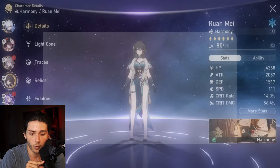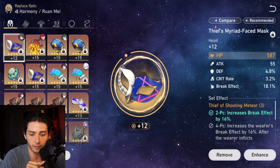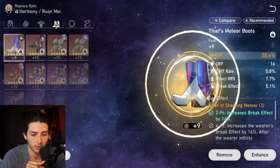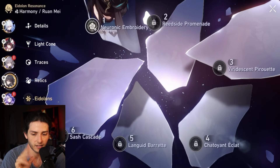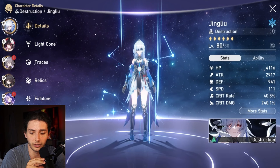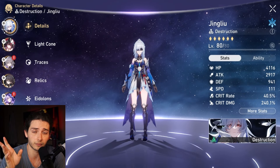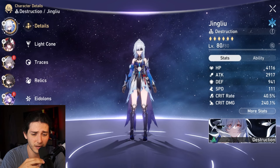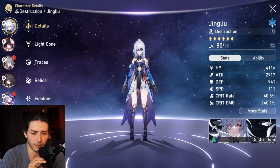Ruan Mei is on the slow build with Keel. I got rid of the extra break effect in exchange for some effect res, just to add 10% extra crit damage to Jing Liu. Let's see how this run against the old MOC 12 goes because unfortunately there's nothing else with ice weaknesses. This team probably destroys things off-element too, but I just felt like doing it on-element.